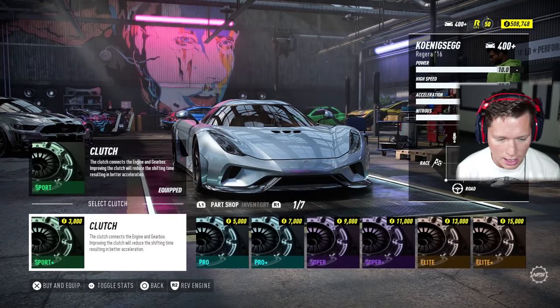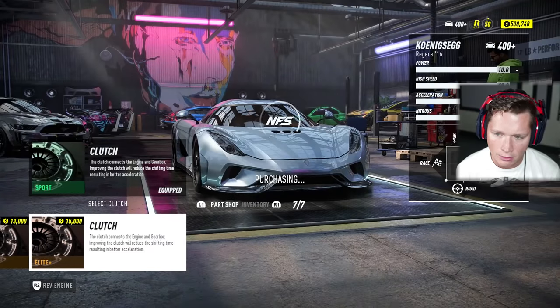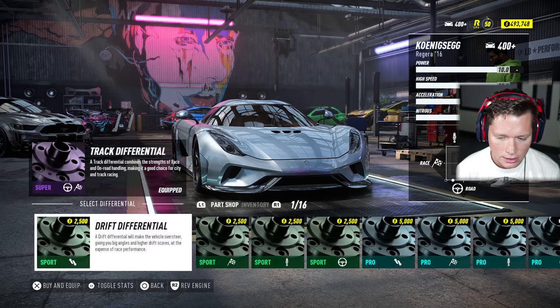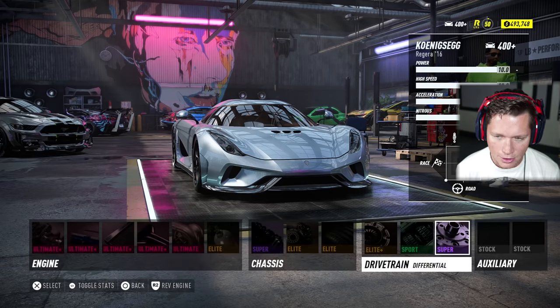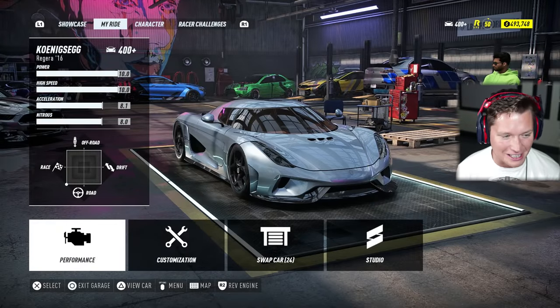We've already got super tires but we could put elite tires on there — we'll do elite on-road tires. It looks like we can improve the clutch and stuff, but I don't know that it's actually doing anything for us. It looks like if anything these could decrease a little bit, so we're going to leave it as is. That is crazy that we've got a 10 for power and a 10 for high speed.